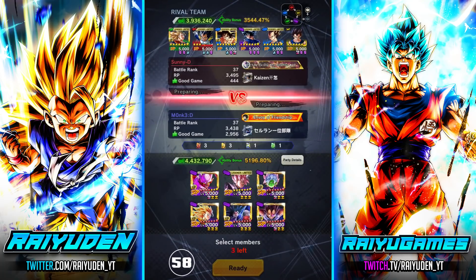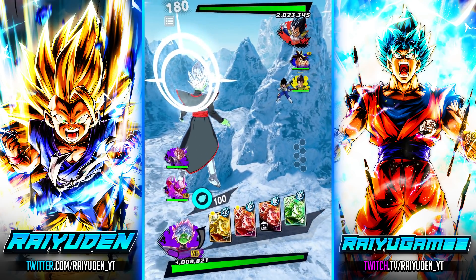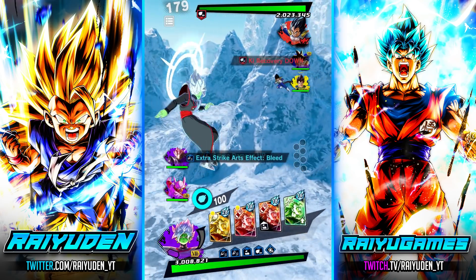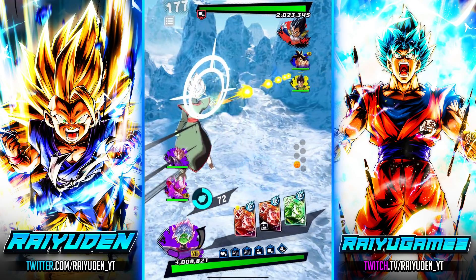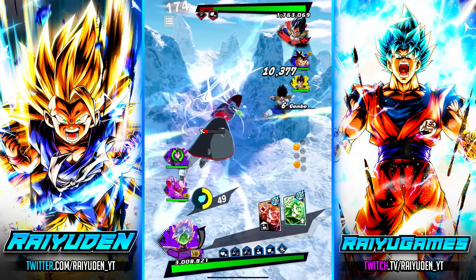Alright, we get to start off against a Saiyan team, and there's that infamous yellow unit I was concerned about — Angel Vegeta. That's going to be fun to deal with. At least with Extreme Bleed, you don't care about type advantage or disadvantage, so I guess we can rely on that.